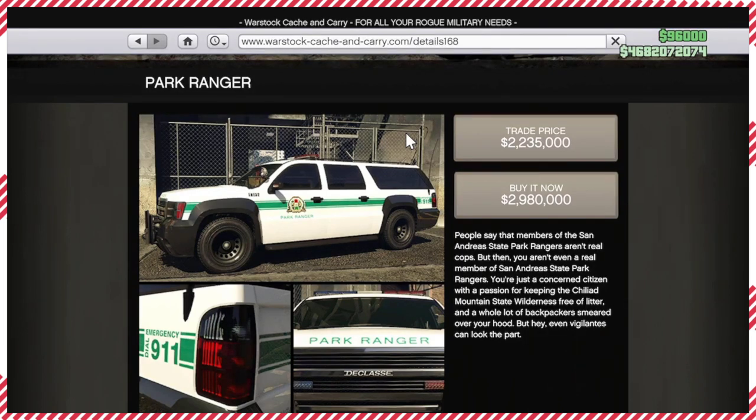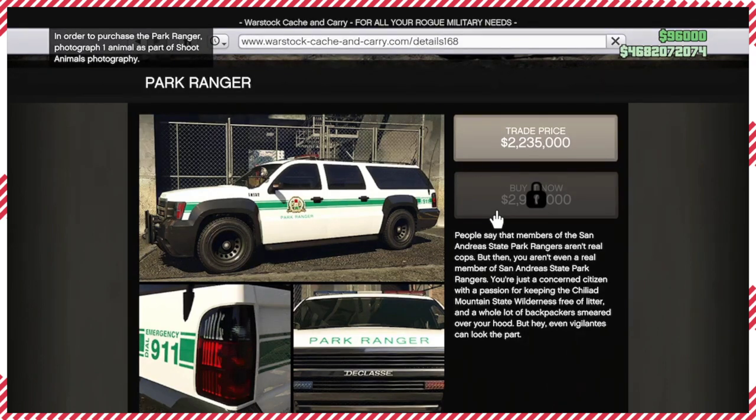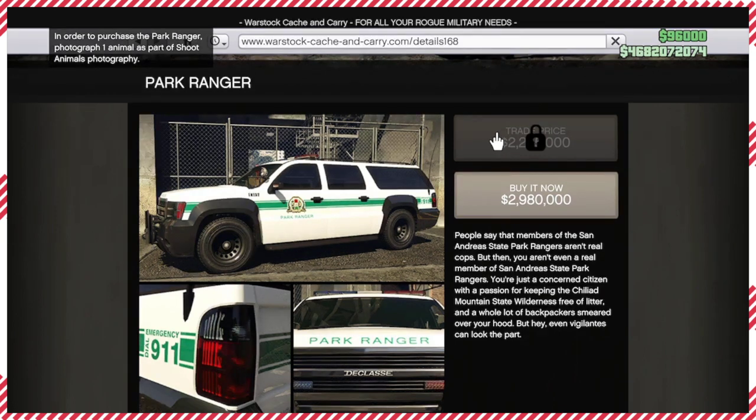Now to unlock it in-game — to be able to buy it on Warstock Cache and Carry — you will have to take one picture of any animal. Unfortunately, you can't kill the animals and then take the picture; you have to take a picture of them alive and then send it off to the wildlife people inside the game. If you want to unlock the trade price of this vehicle, you're going to have to take 10 pictures of animals.